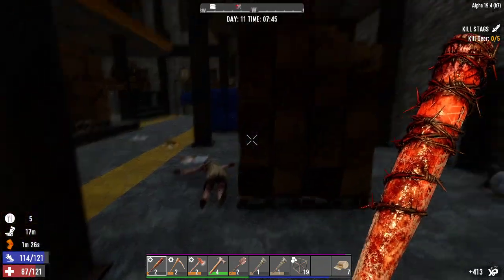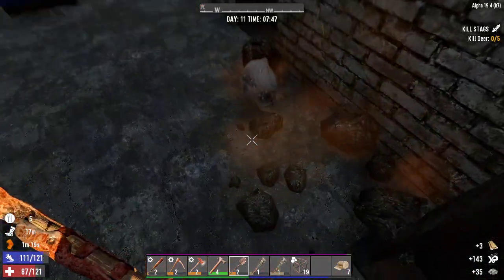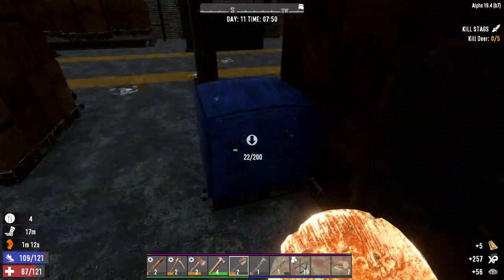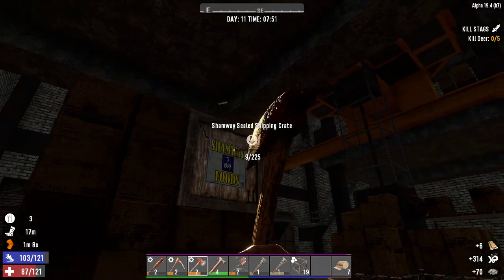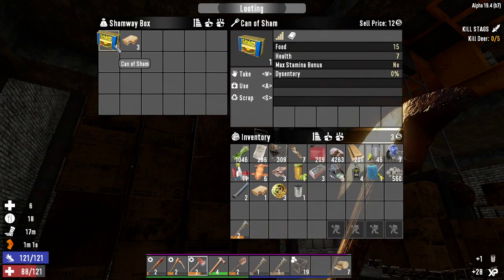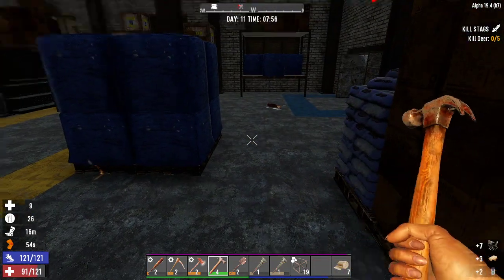Are you dead? Thank you, I think you are. Awesome sauce. I got some traded coins out of that, okay. Open up the next Shamway crate - anything in it? Yeah, we'll eat that for a bit of health. Let's get some cement.